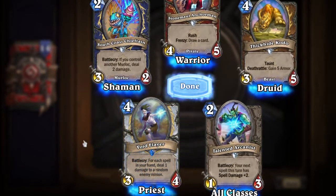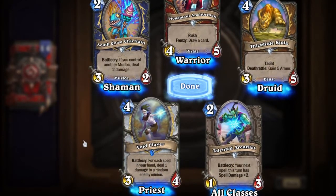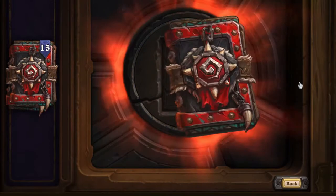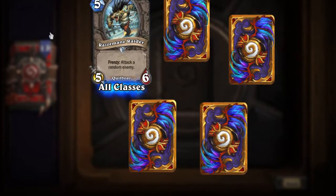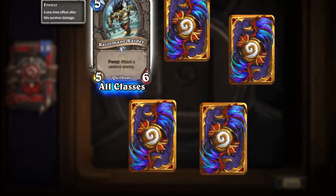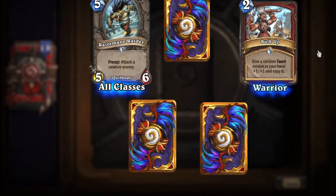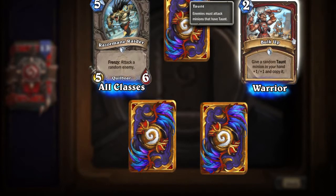The rare card is Void Flare — Battlecry: for each spell in your hand, deal one damage to a random enemy minion. It's a Priest card. Razor Mane Raider — Frenzy: attack a random enemy. It's a Quillboar for all classes — it's got a great mohawk. Bulk Up: give a random Taunt minion in your hand plus one plus one and copy it. That's pretty nice because it counts as both a buff and a minion.